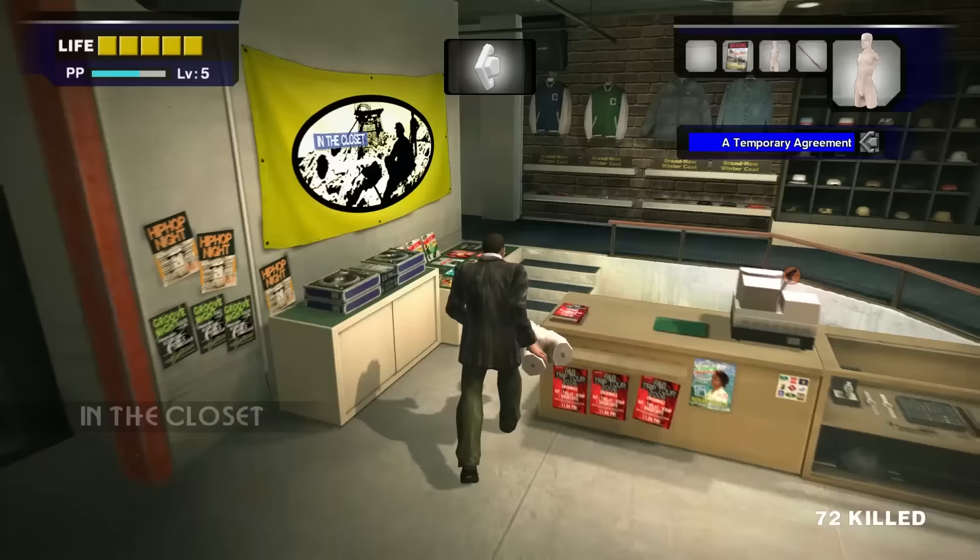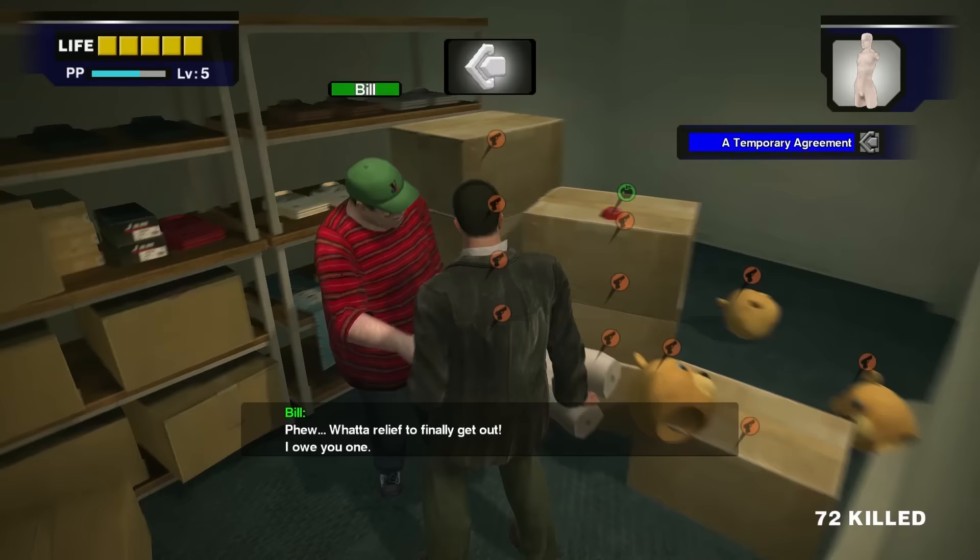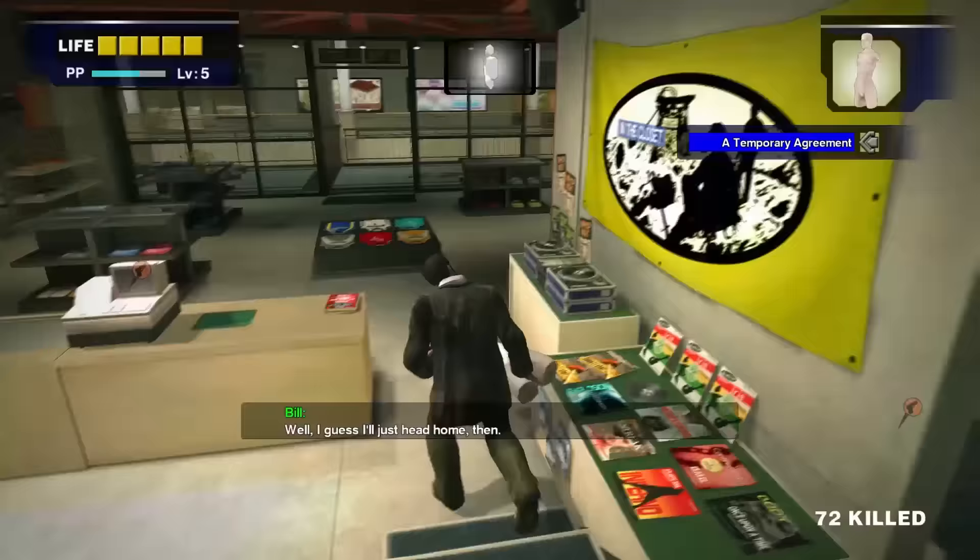Enter the store called In the Closet. Run to the back of the store and turn left to find a survivor. Move the boxes out of his way and talk to him. After he joins you, give him whatever weapon is weakened the most — for me, it was the Mannequin Torso.